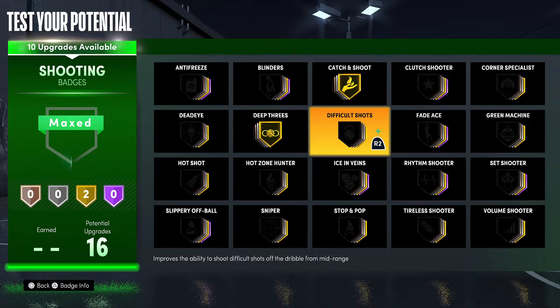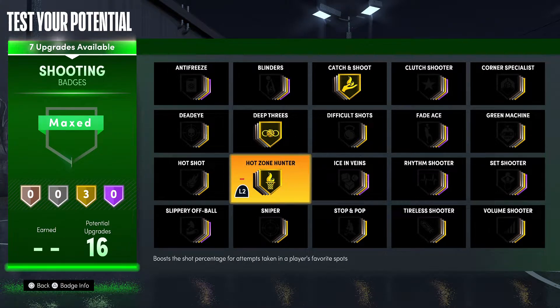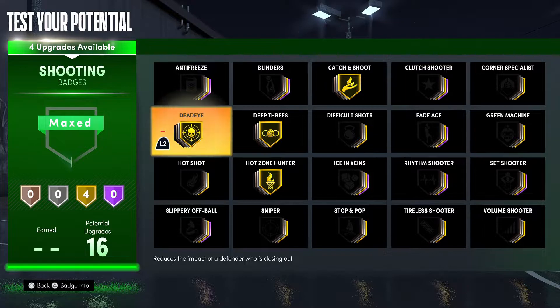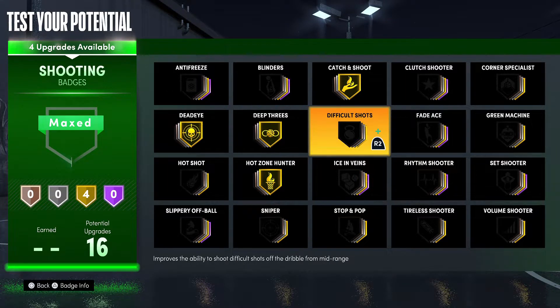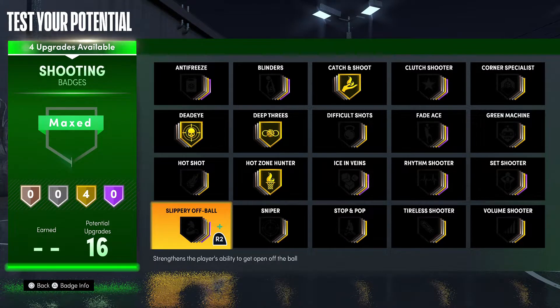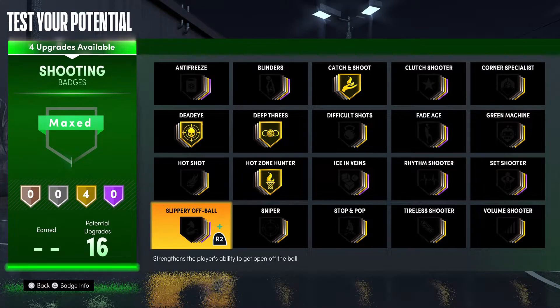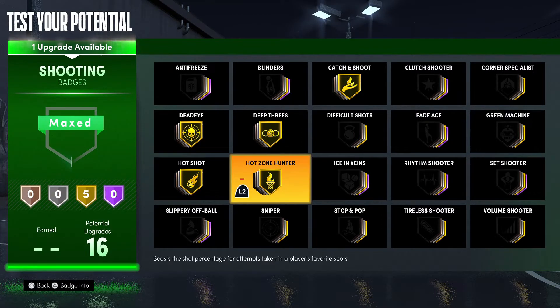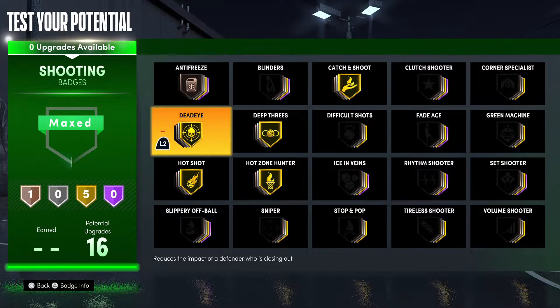I'm making this one so I'm able to be somewhere other than the corner. When this build gets the ball, it's time to get a bucket. Obviously you need Catch and Shoot because you're playing off ball. Deep threes — must have. Hot Zone — must have. Dead Eye — that's debatable. You could go Blinders instead of Dead Eye and put on Stop and Pop or Corner Specialist instead.